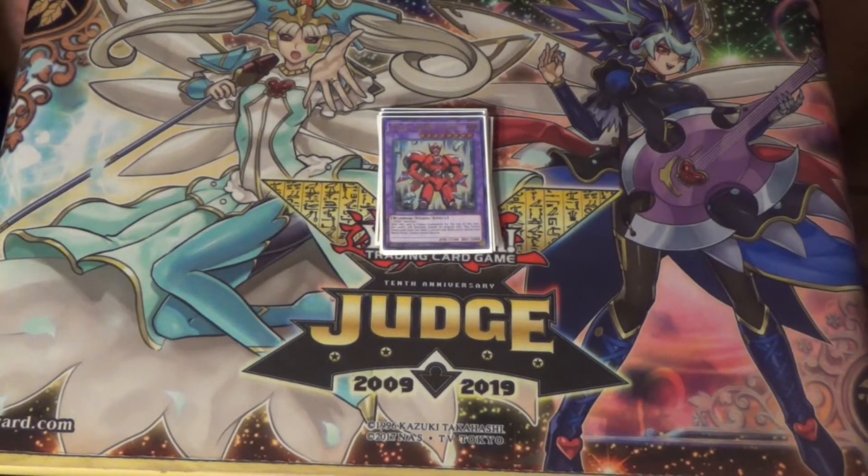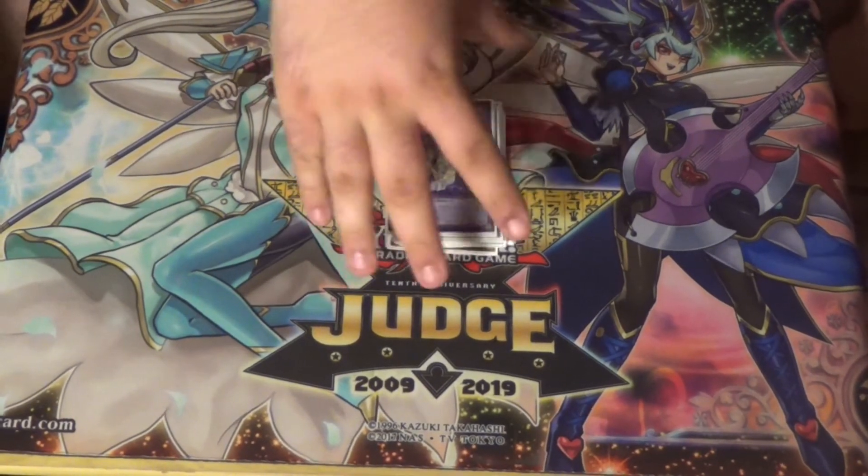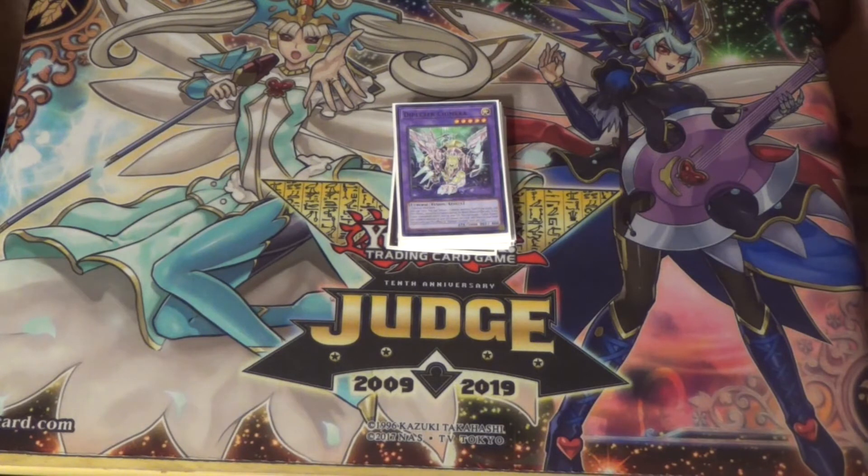We also play Trinity because there are a lot of Hero players at my locals — they usually end on three or four heroes whether it be Plasma, Dark Law, Stratos, Sunrise, or Dread Decimator. Super Poly into Trinity takes care of that. Even if they make Absolute Zero, you Super Poly it and now they have nothing on the field. The last two are Chimera — good against generic things like Salamangreat and Marincess. It's also one of your only outs to things like Accesscode Talker.